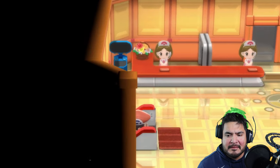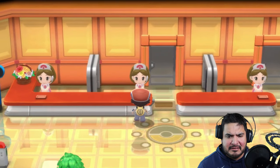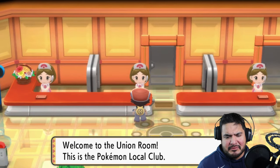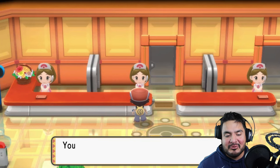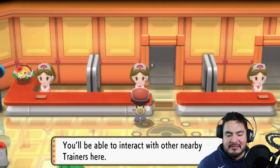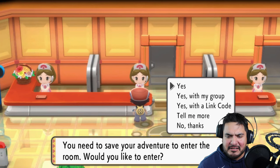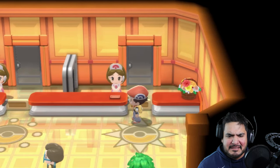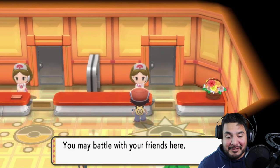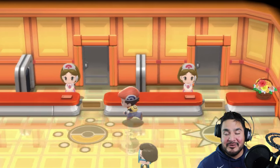We're going to be going straight into the trade area. Let's see — 'Nice to meet you, welcome to the Union Room. This is the room for a Pokemon local club. You'll be able to interact with nearby trainers here. You need to save your adventure, would you like to enter?' Let me find the right NPC here.